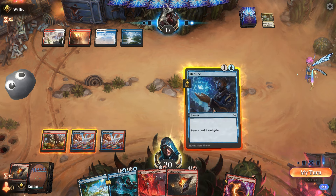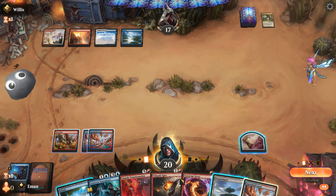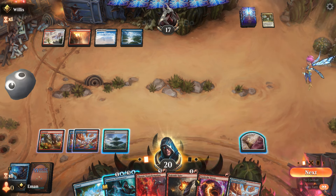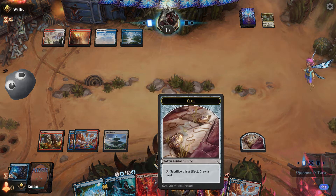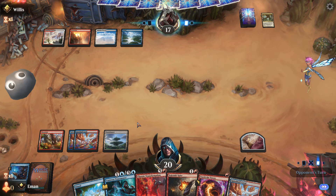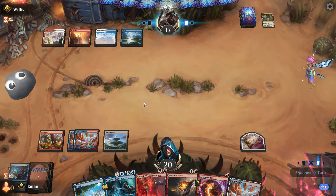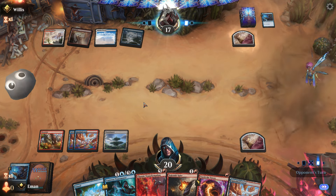Let's see if they do anything — no. Deduce. Hey, good draw — Fountainport, a good card. You can use this to make a fish. That's worth it probably. We'll just pass. Another Spirebluff Canal. I can draw a card but I kind of want to save the clue for the transformation. Still waiting for the opponent to play a creature. They've got three colors of mana — Jace — some sort of control list here.